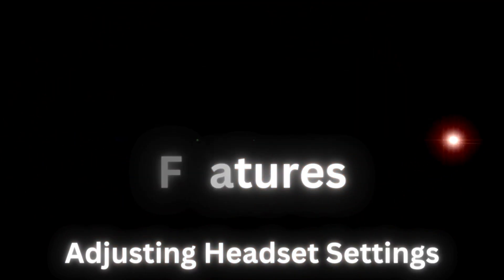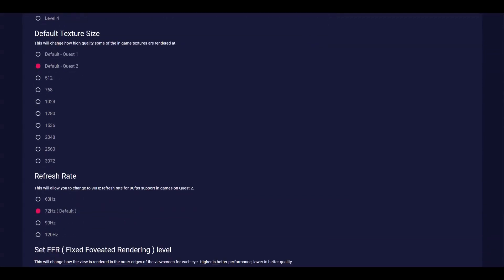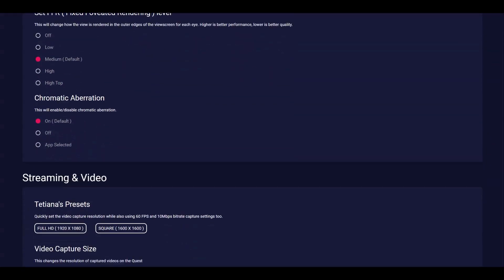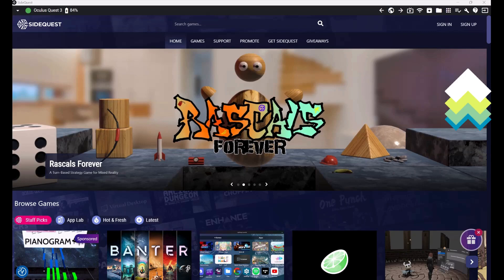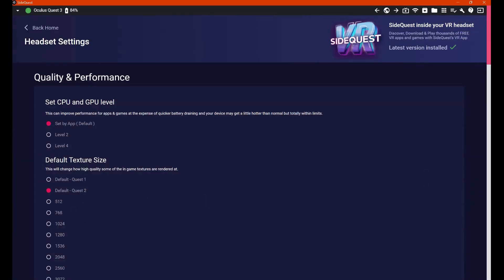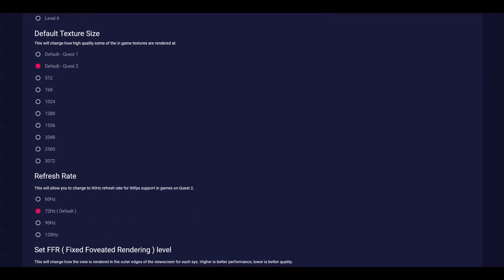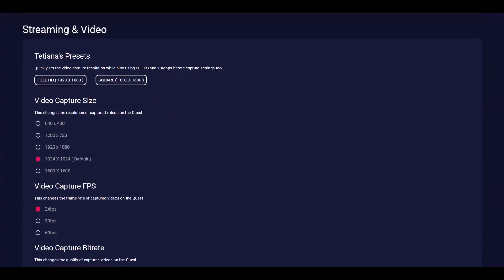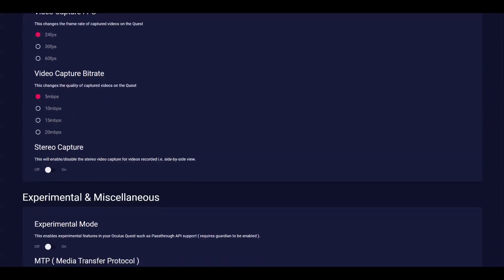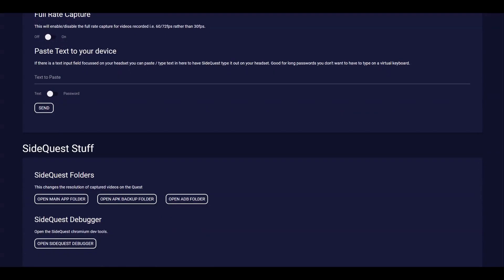Adjusting headset settings: SideQuest lets you adjust hidden settings on your Quest, like video quality and text size. To access these, you need to be registered as a developer and have your Quest in developer mode. Once set up, connect your Quest to your computer, open SideQuest and click on device settings and tools at the top right. The settings cover things like fixing visual issues, adjusting the safety boundary, setting the quality of video recordings, improving graphics and much more. These settings are more for advanced users — beginners might not need or understand these options, so proceed carefully.